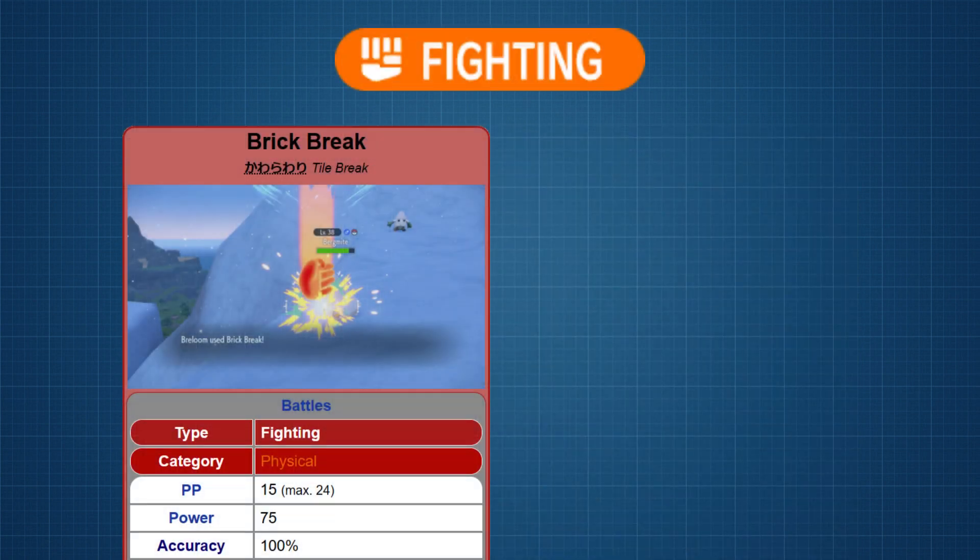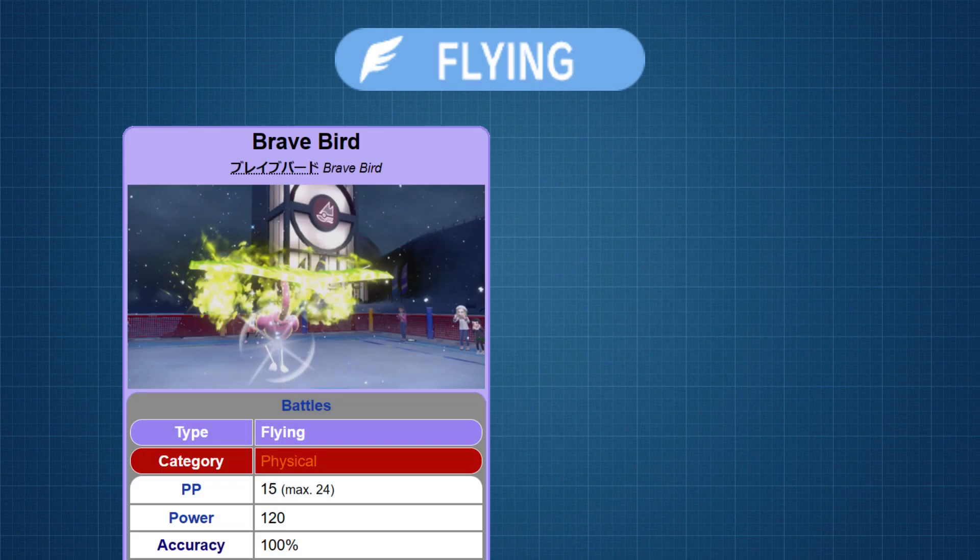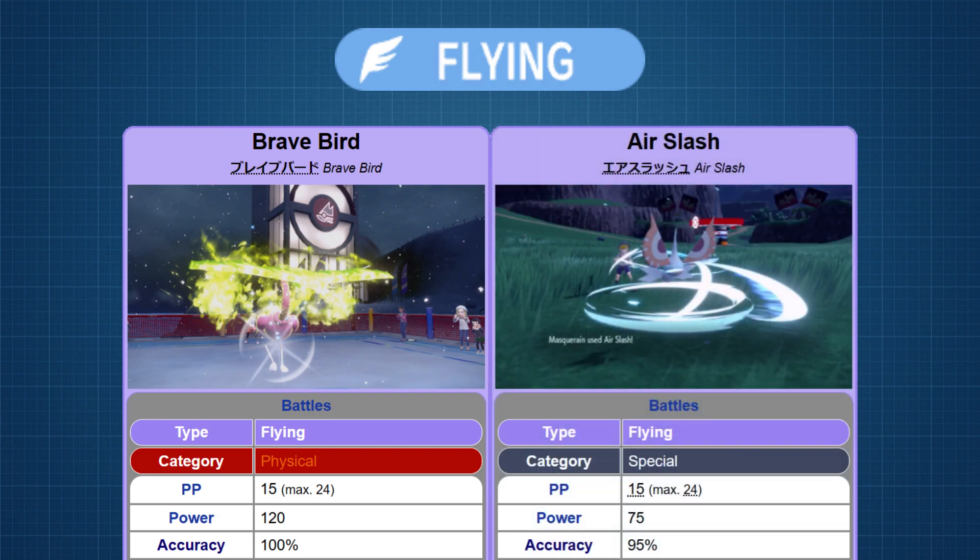For Fighting, we have TM58 Brick Break for physical with a distribution of 181, and TM112 Aura Sphere for special with a distribution of 21 — the lowest distributed move we've had so far. For Flying, we have TM164 Brave Bird for physical with a distribution of 43, and TM65 Air Slash for special with a distribution of 81 — the second and last instance of the physical move having a higher base power than the special move.